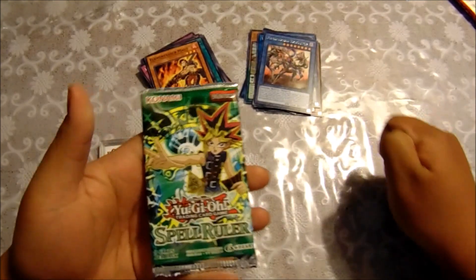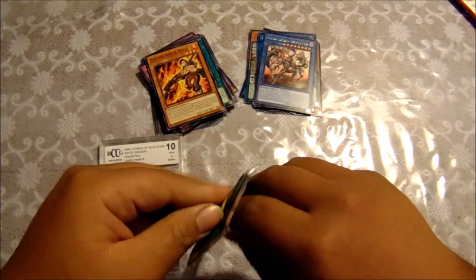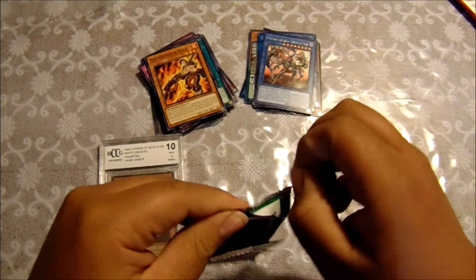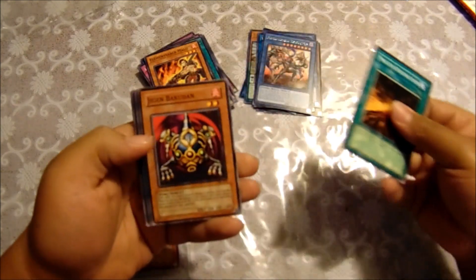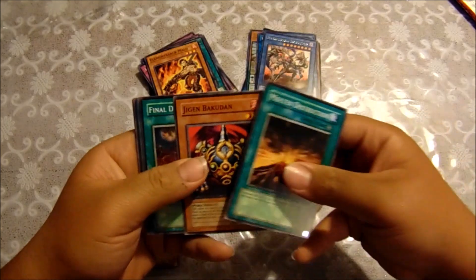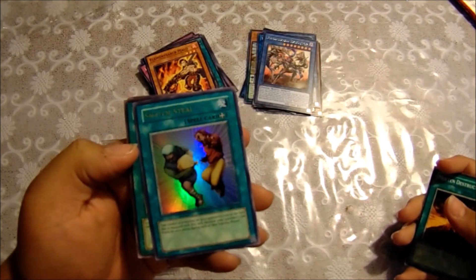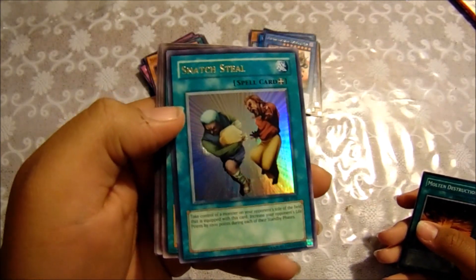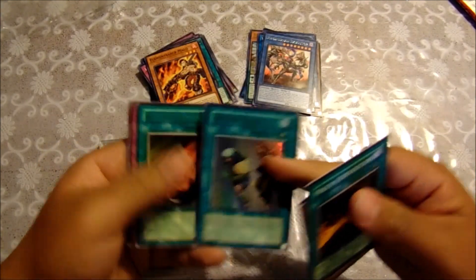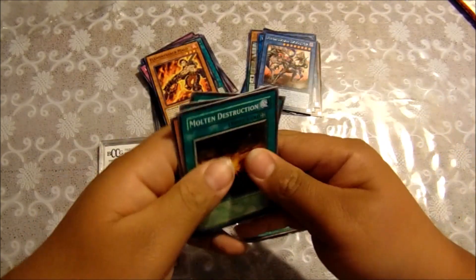Now let's jump into the very last pack — the Legacy Pack, Spell Ruler. I'm really excited for this one. We got a Molten Destruction, Jigen Bakudan, Final Destiny, and a Snatch Steal — that is really cool, wow. You can see it has some marks on the card, but that's still really cool, I'm definitely going to keep that. And we got a Rush Recklessly — that was always good — Snake Fang, Mystic Plasma Zone, Horn of the Light — that was always good too — and the Reliable Guardian.